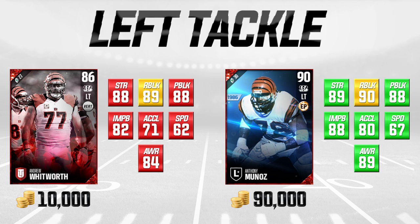Run blocking and pass blocking are one and two in my opinion. If you're a run-first offense you probably want guys with better run blocking; if you pass the ball pretty much every play, you don't really have to worry about run blocking as much. Strength is probably the third most important thing, and the other attributes are not super important but help differentiate between players.